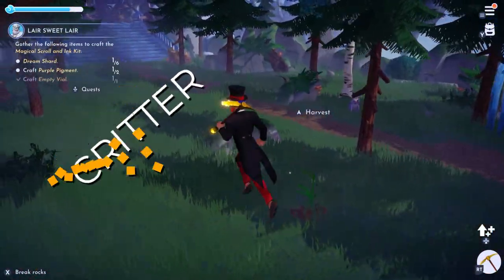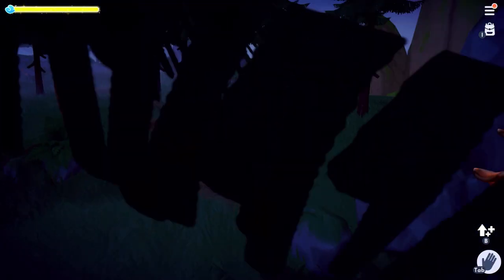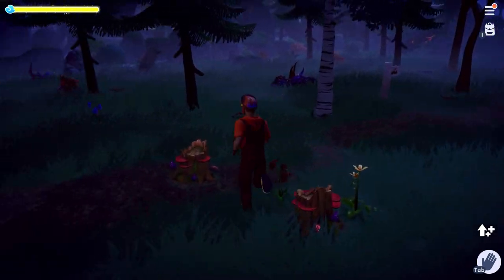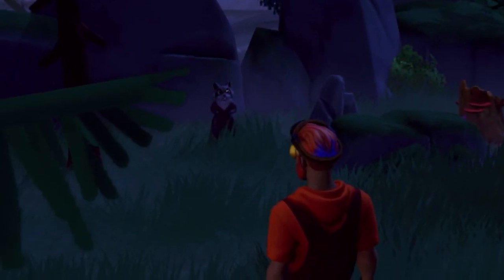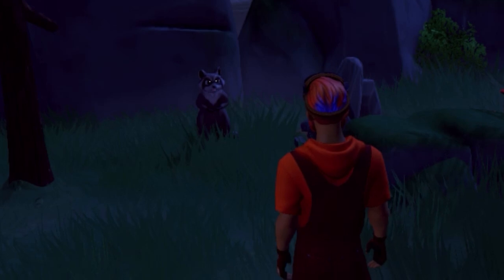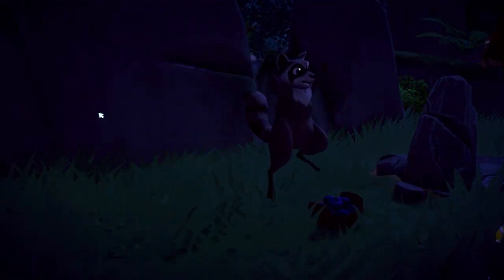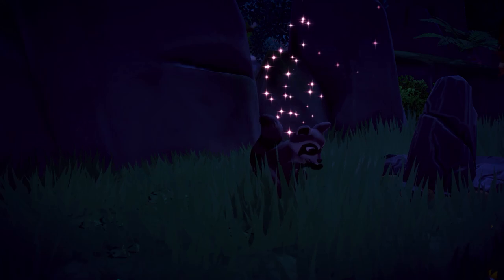Then at the Forest of Valor, you'll encounter the raccoons. This one's a bit of a challenge, since one small mistake can send the raccoon scurrying away, and then you'll have to try again. So for this one, you'll need to time your approach correctly. When the raccoon's head is up, that's the red light. But when it bows its head, that's the green light. But prepare to stop right before it raises its head again. Just repeat this process until you're within range of feeding it. The raccoon's favorite food is blueberries, which you can find on the bushes around the Forest of Valor.